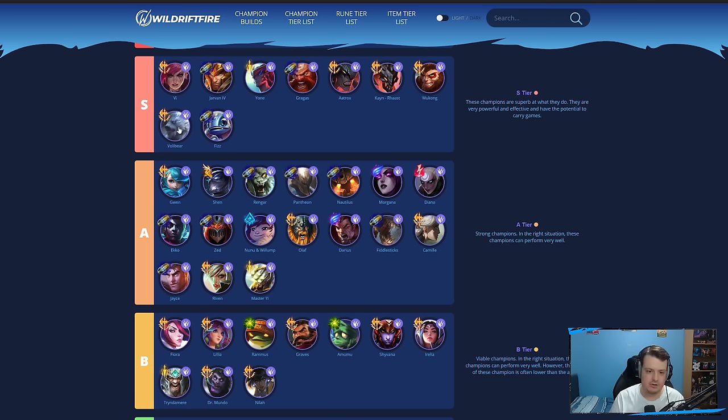Volibear is still really good — benefits a lot from the Light Riftmaker, lots of sustain and crowd control, and the tower dive potential is very strong. Yone is pretty good too — more of a carry, a champion that can jump in, do a lot of damage, and jump away to safety. Jarvan with his one-shot ultimate is an extremely powerful champion with a lot of lockdown and burst damage.